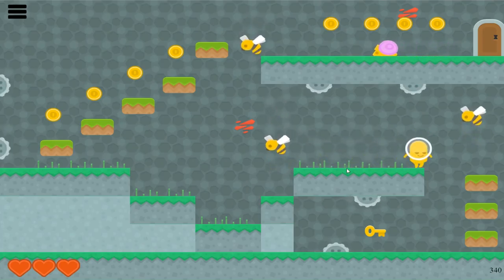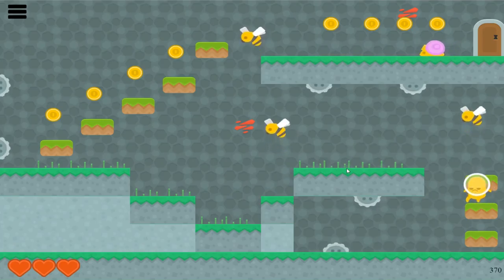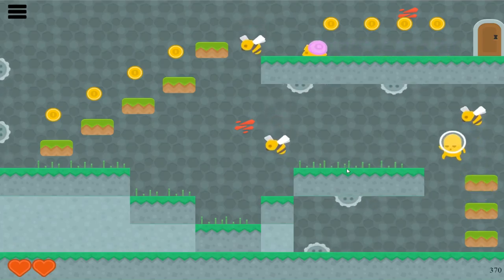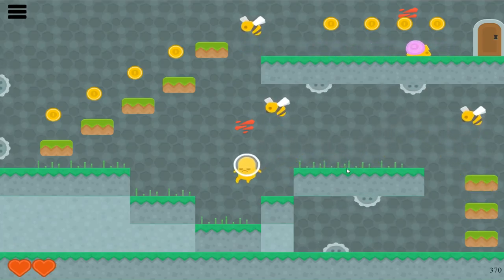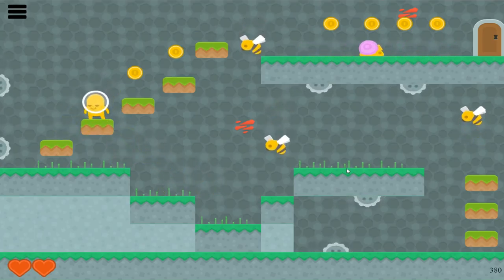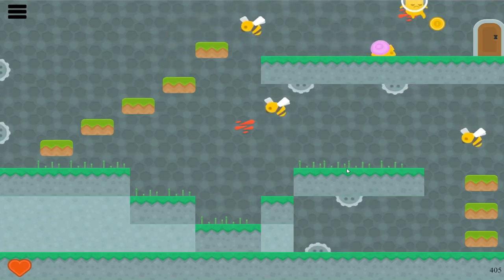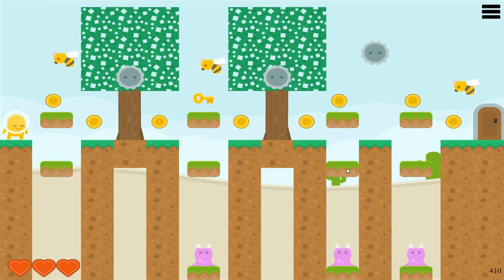Let's go get this key down here. The door is on the top of the level. What is that red thing on the wall? Is that a ruby, or is that blood? I hope it's a ruby. I don't even know what level this is — I think it's level five, but I'm not sure.